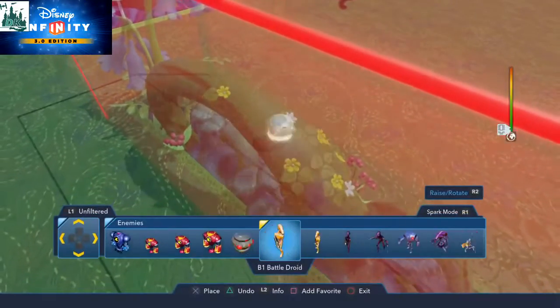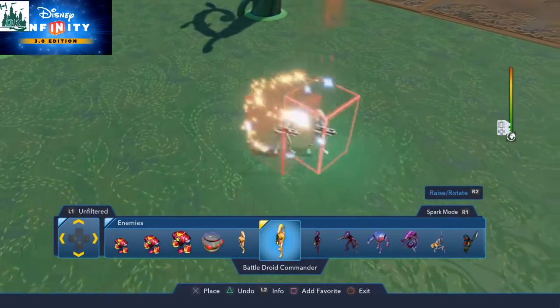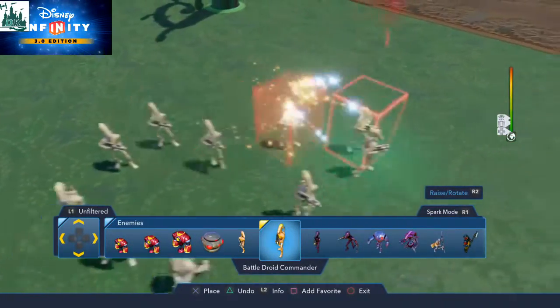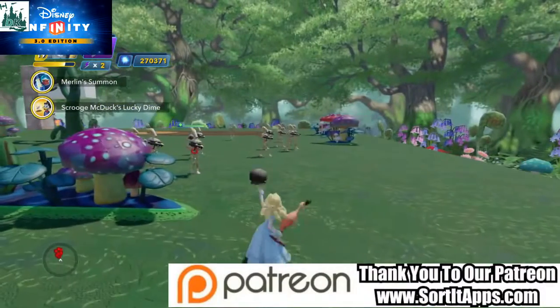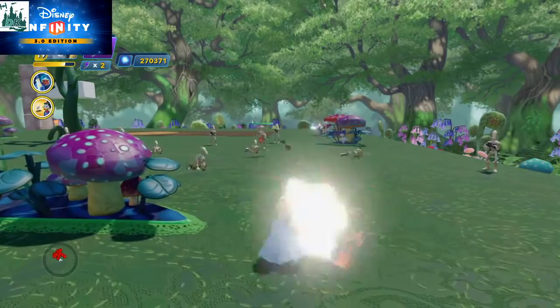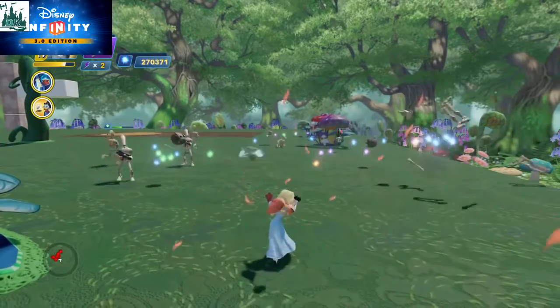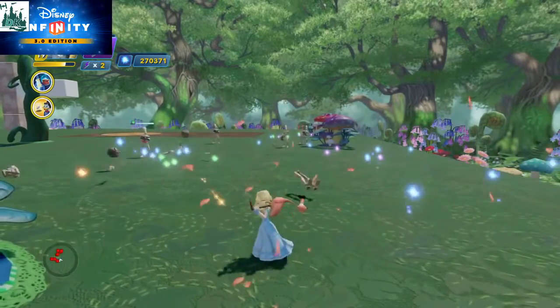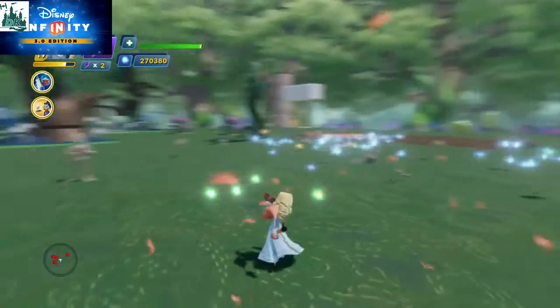So let's put down some enemies and see what she can do. I'm going to put down some troopers. Let's put down a few of these. Let's see her in action. First off, her range attack — she can do like a croquet. Nice touch on what she can do; we saw in the first game, we saw those power discs. Seems to be nice and powerful, doing quite a nice trick there to take care of them.